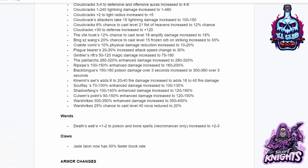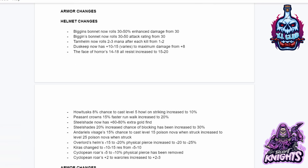For Claws: Jade Talon now has 30% faster block rate. For Helms: Biggin's Bonnet now rolls 30 to 50% enhanced damage and 30 to 50 attack rating. Tarnhelm now rolls 2 to 3 mana after each kill from 1 to 2. Dusk Keep now has 10 to 15 to maximum damage up from 8. Face of Horus 14 to 18 all res increased to 15 to 20. Howl Tusk 8% chance to cast level 5 Howl on striking increased to 10. Peasant Crown's 15% faster run walk increased to 20. Steel Shade now has 60 to 80% extra gold find and 20% increased chance of blocking increased to 30. Overlord's Helm minus 15 to 20% physical resistance pierce increased to minus 20 to 25.